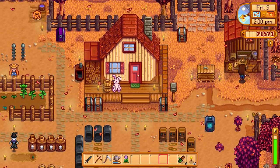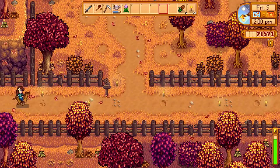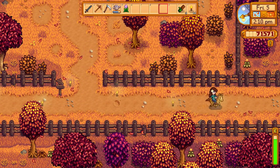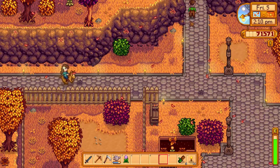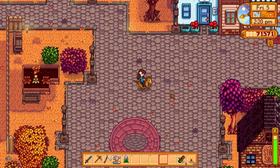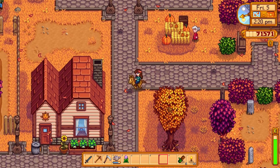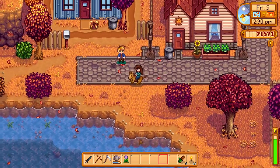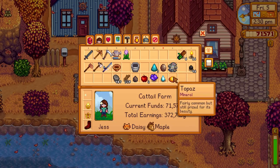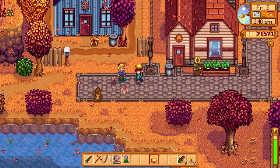It's already getting so late that I think we might want to take Maple and see if we can find Elliot before we end up missing his entire birthday due to all of our work on Cattail Farm. He lives down by the beach - typically he does like to stay somewhere in that area, gazing over the river by the bridge. Oh, but Sam is out today? It looks like he might be practicing on his skateboard. Well, we'll have to make sure that we say hi to him.